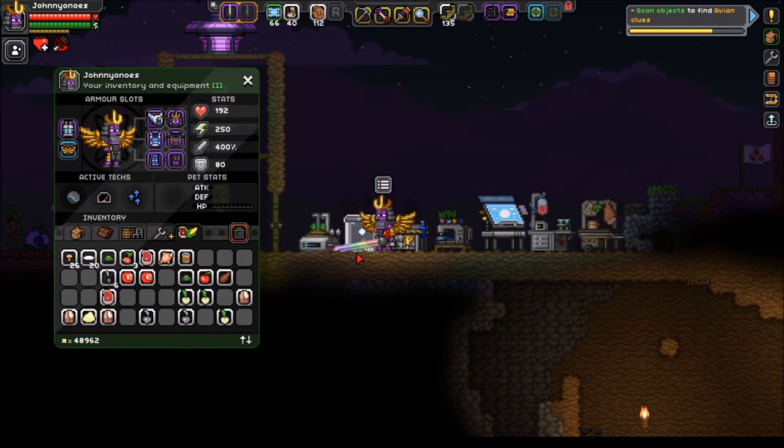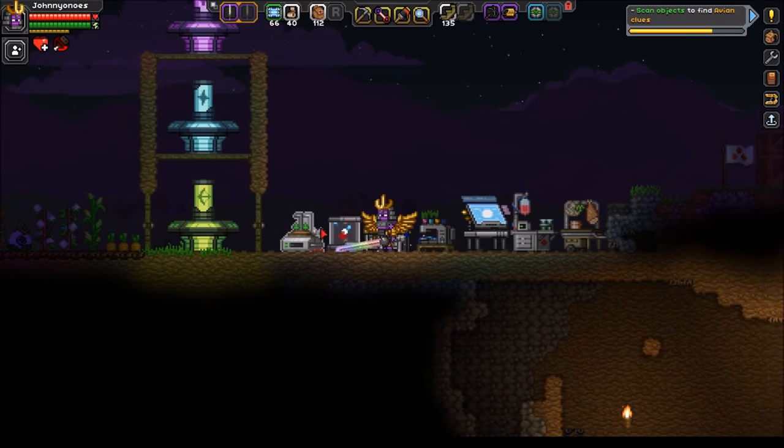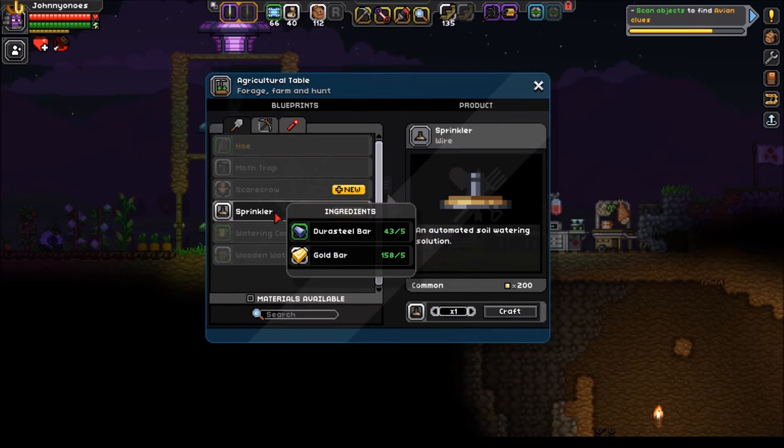We'll need a ton of ingots to hand them easily. The farming quests will be difficult until we get our high-end farm going, which will require a lot of Durasteel for the sprinklers. Gold and Durasteel are important components of the sprinkler. My Durasteel cache is a little bit low and I haven't collected a lot of gold either, but if we focus on those two resources we should acquire them relatively quickly.